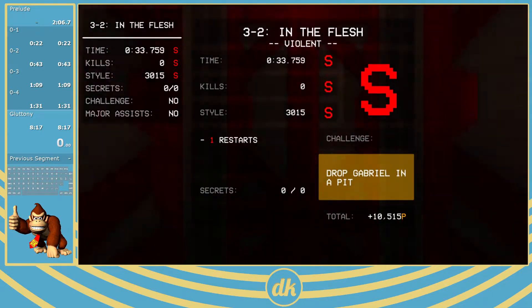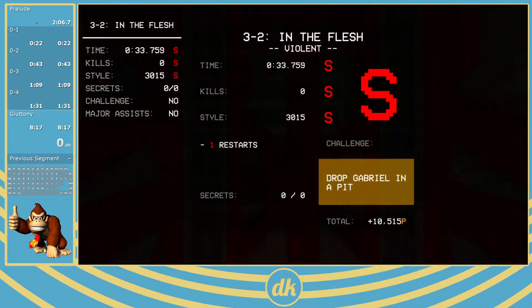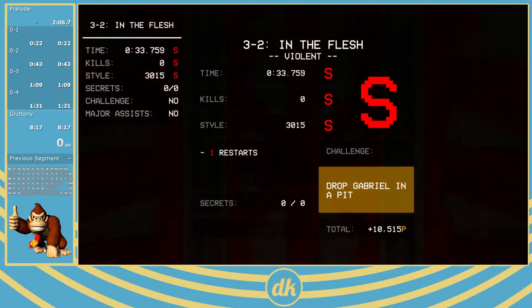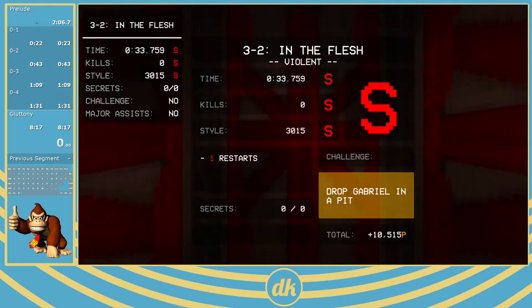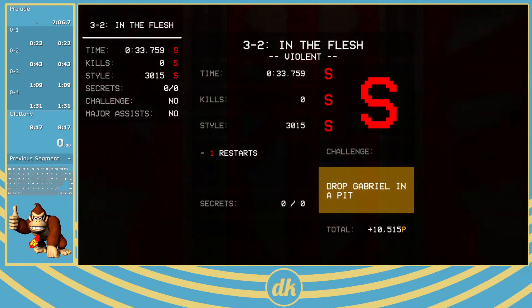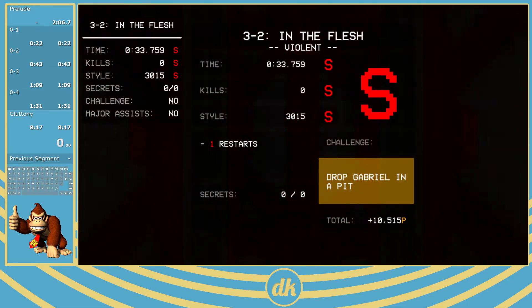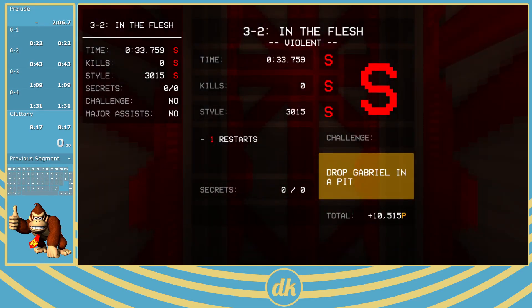So yeah, this has been the speedrun guide for ULTRAKILL. If there's anything I glossed over or completely forgot to mention, post something in the comments — there's a really good chance I just completely forgot to explain some things. Thanks for watching, hopefully this helps you understand how to speedrun the game or pick it up.